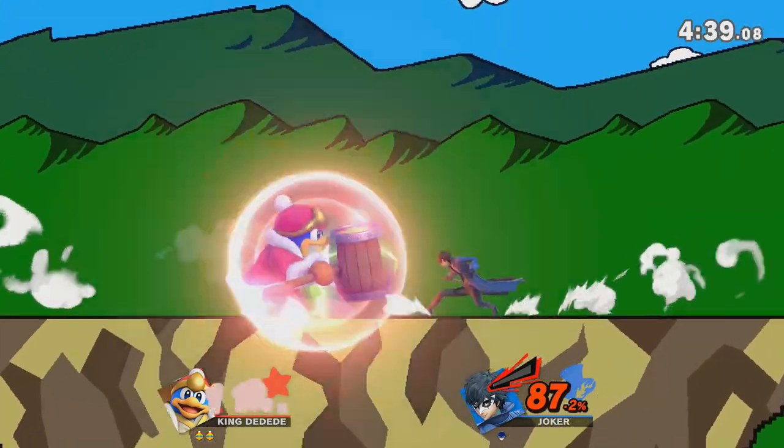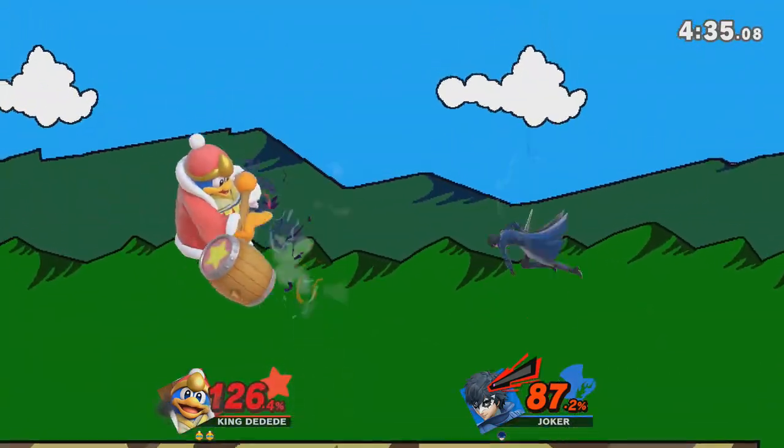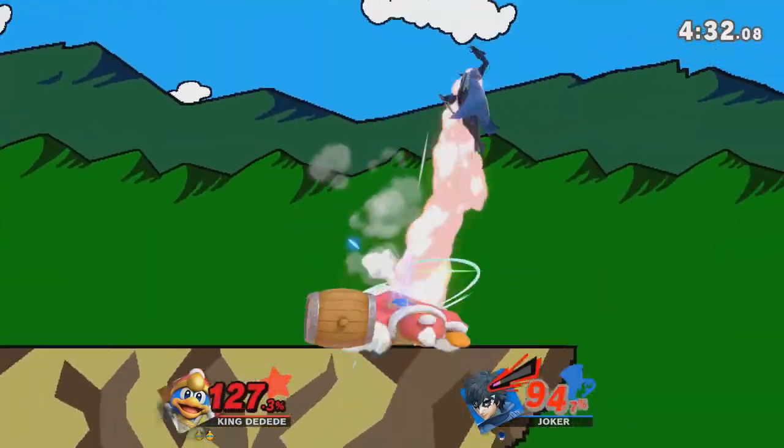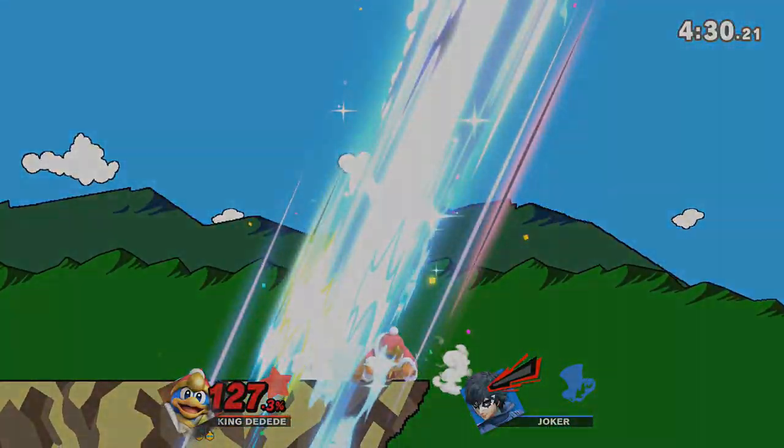You can see that they really wanted to run in and punish that up smash there. So I do this bit of dashing because I know they're getting antsy to run in, throw out the short hop nair, they run into the sour spot, and you get the kill confirmed.